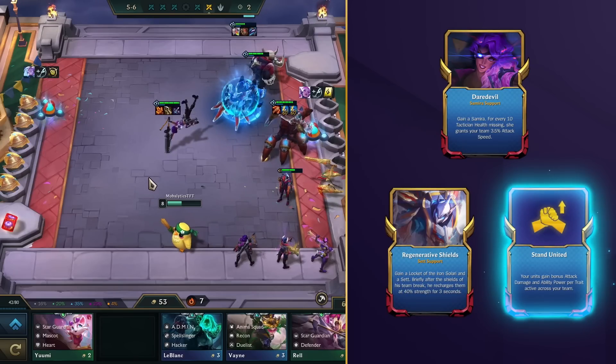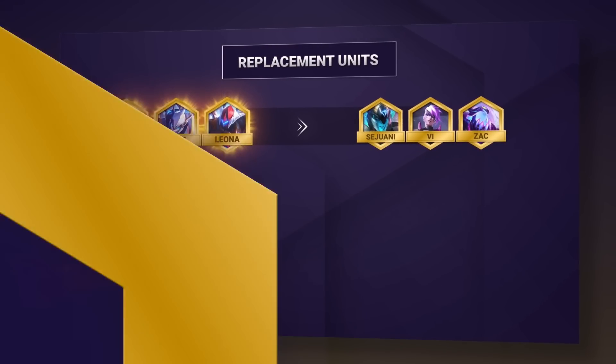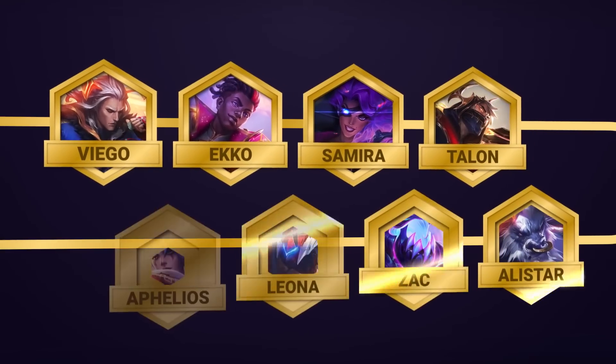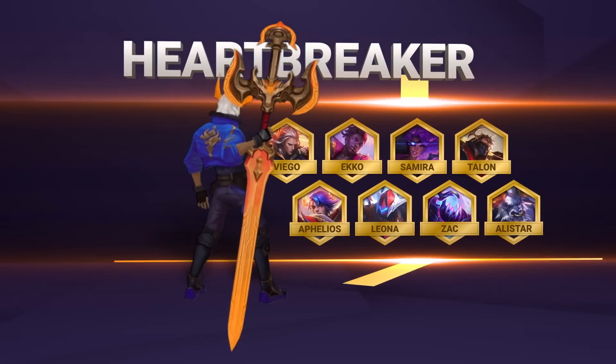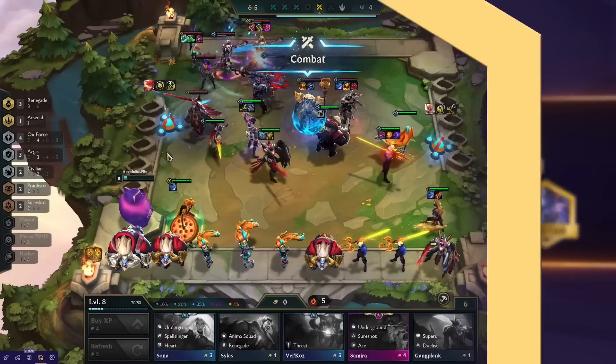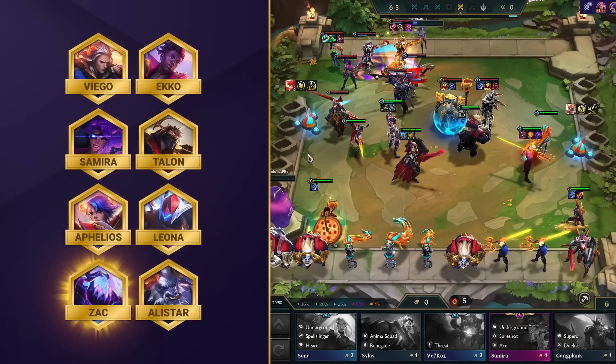If you are interested in a full guide of our Mecha Mira comp, with different augments, items, and even champion options, check out the link in the description for a full in-depth video guide from our Challenger Experts. Comp number 3 on our list is here to hurt your enemies emotionally — emotional damage! You'll play the Heartbreakers: Viego, Echo, Samira, Talon, Aphelios, Leona, Zac, and Alistar.